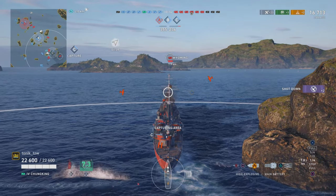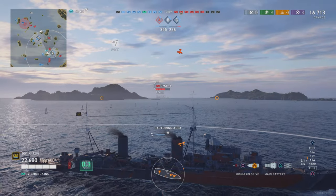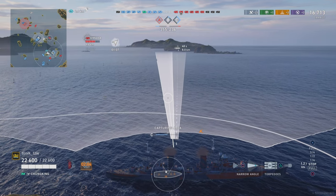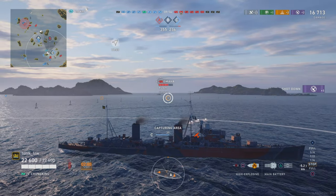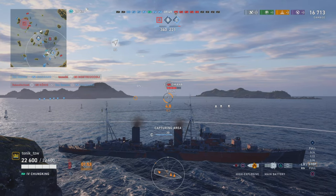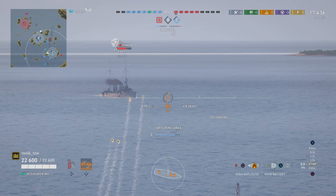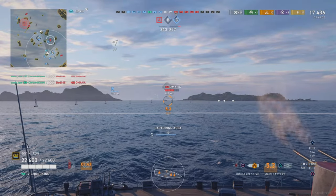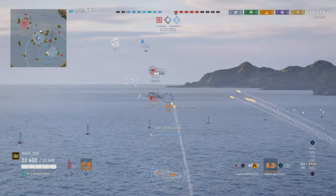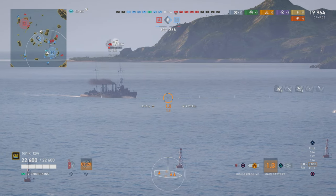We push forward, turn, and those torpedoes slip right past our stern — that would not have been good. We look across to our left and see the Omaha out there, and as I said earlier, I'd dare say the Omaha is a better ship. He has sonar, which I don't, and he also has torpedoes — a few more than I do. He's also nicely angled, which means I can't land armor-piercing shots into his side. We'll demonstrate that a little later, and you can see again why I feel this ship is underwhelming.